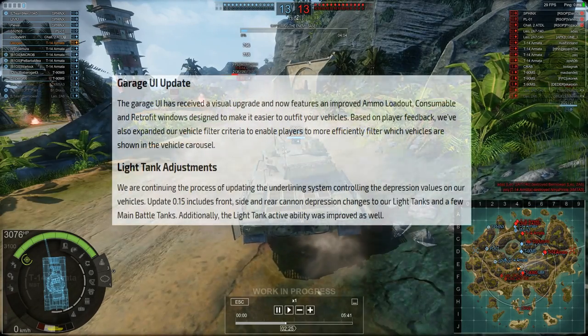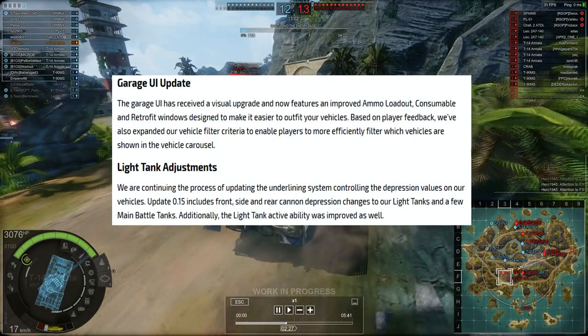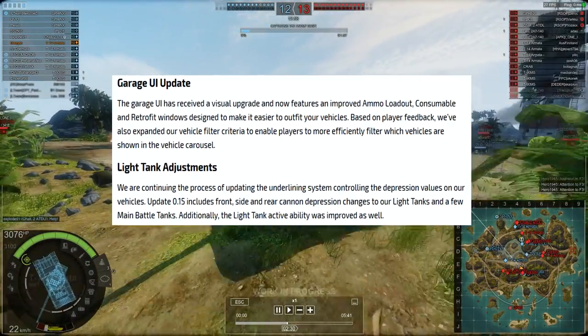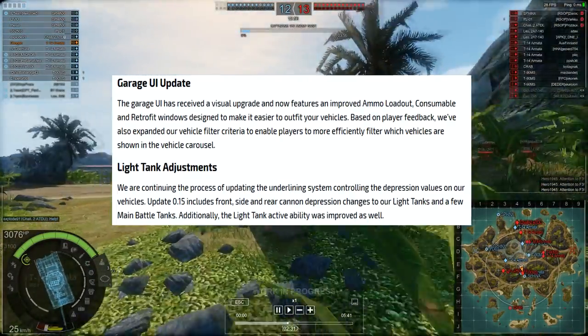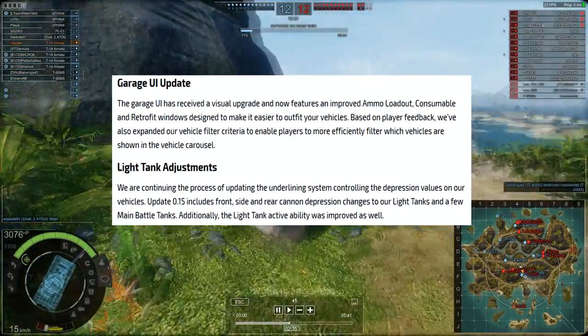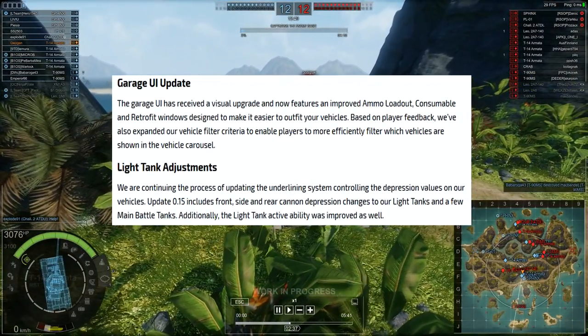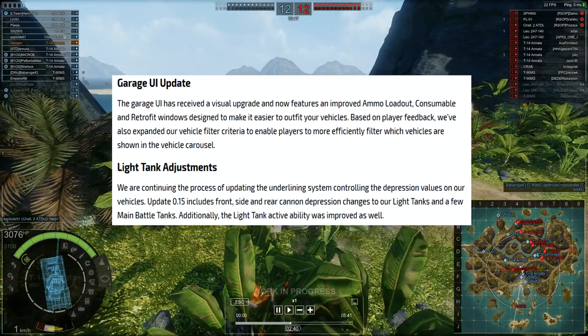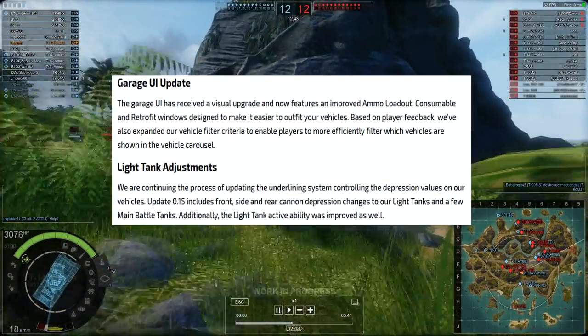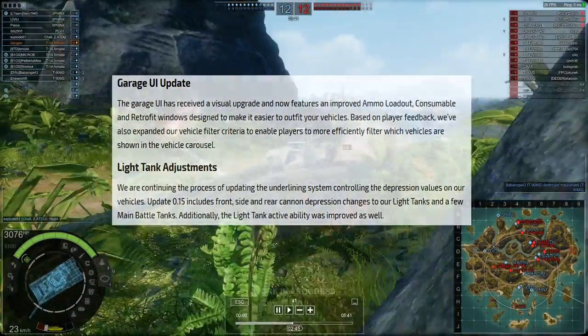The garage has also had changes in terms of its UI. Some of these changes are nice and the feel of the garage is quite good, but others are quite annoying. You can find the consumables, ammunition, and things like that at the bottom. Sometimes the symbols pulsate in a weird manner, which is a bit strange.